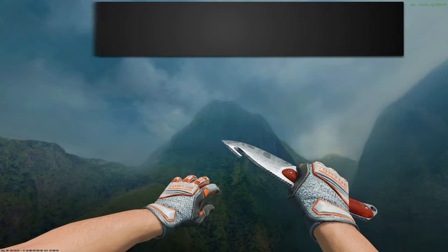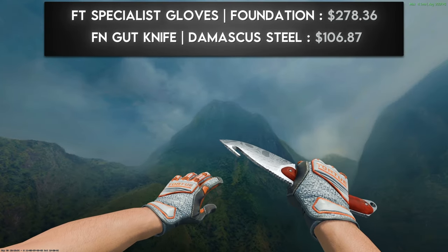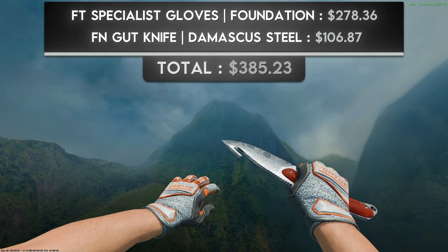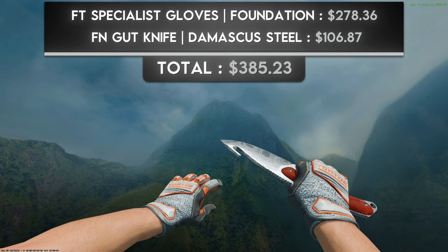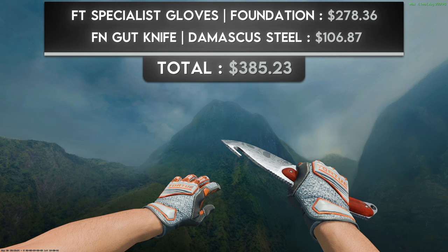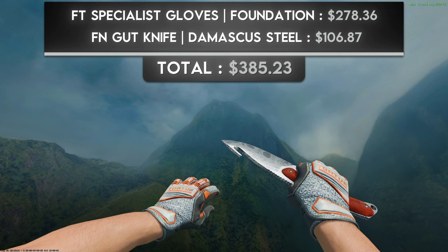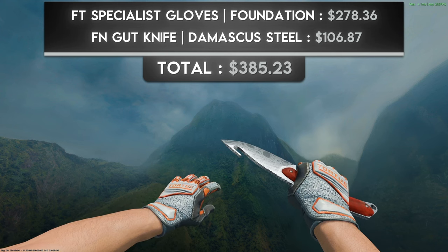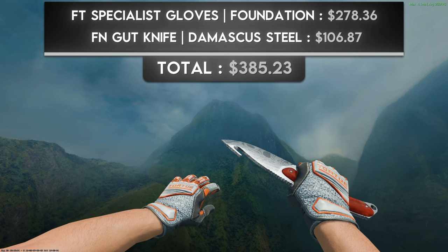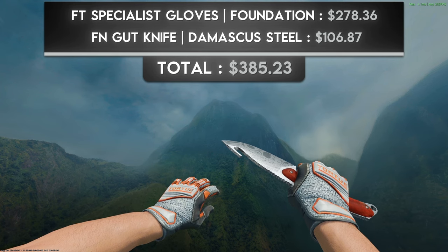Next I went with a more silver combination: a pair of field-tested Specialist Gloves Foundation and a factory new Gut Knife Damascus Steel. Foundation Gloves are criminally underrated — I see so much hate for them online and have no idea why. The oranges pop on that silver background, and that text pattern on the back is reminiscent of a hypebeast clothing brand. I chose the Gut Knife specifically because the orange handle matches closely with the orange on the gloves. This is one of my favorites on the entire list and you can pick it up for under $400.